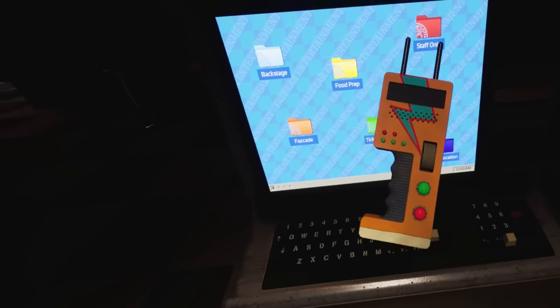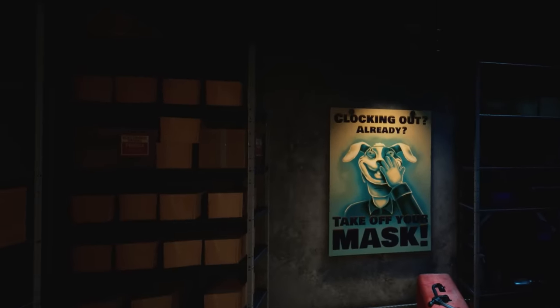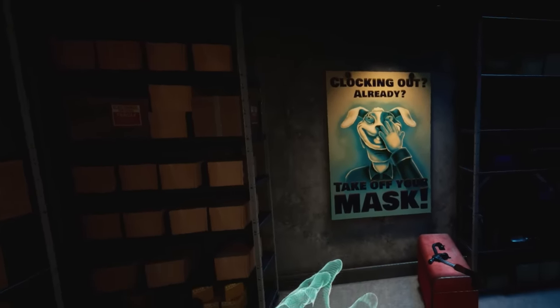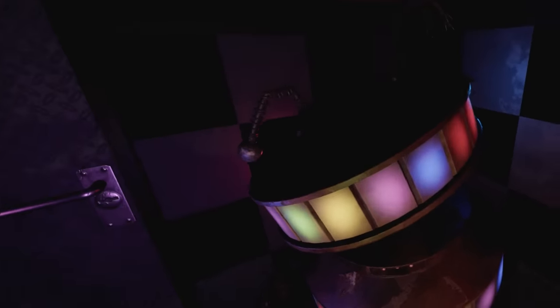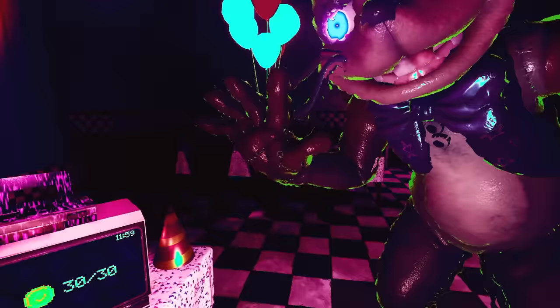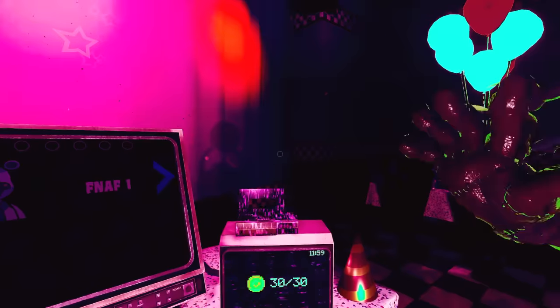Instead, the imagery shown symbolises things happening throughout the modern FNAF timeline, specifically in relation to Security Breach and Ruin. So, with this information in mind, let's recap the events up to this point. Here is my interpretation of the story so far.